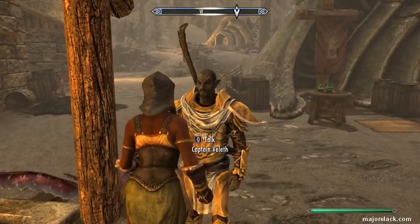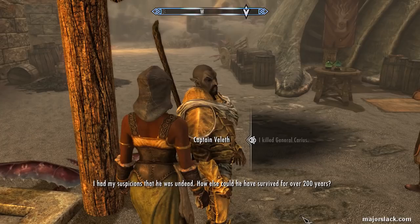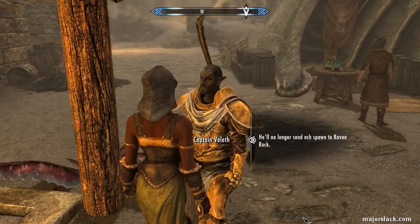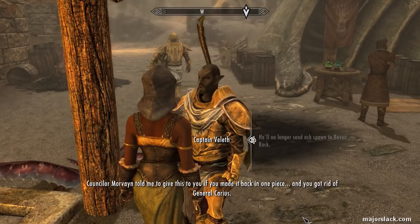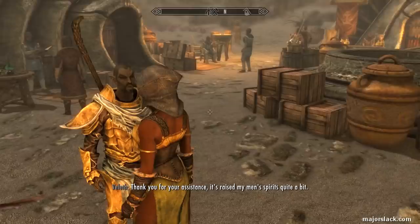"I killed the good General Carrius." "How else could he have survived for over 200 years? It's a shame - there are tales of General Carrius's exploits, including the founding of Raven Rock. Well, he'll no longer be sending Ash Spawn to Raven Rock." And he rewards us with a whopping 7,500 gold. That's the March of the Dead done - first of the three quests we need to complete to get the Severin Manor home.